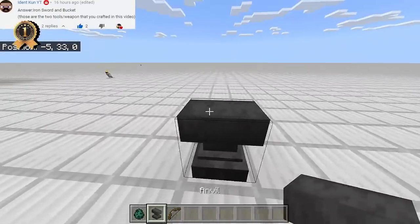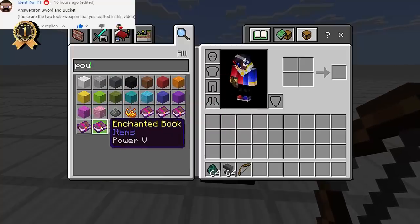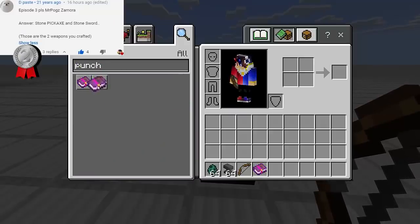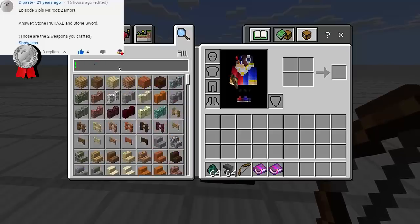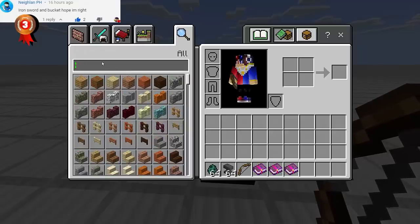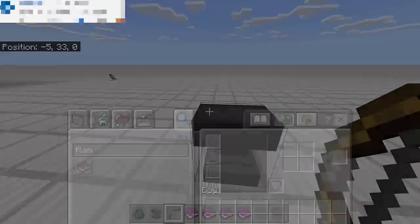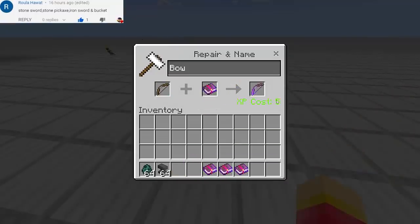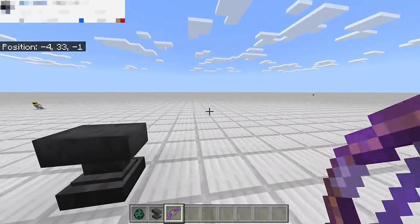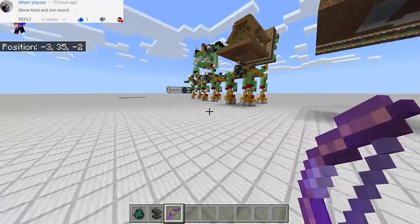Let's use the anvil right here. We're gonna need Power — it's gonna be Power Five — we need enchanted books. We also need Punch Two, then Infinite, so I will only use one arrow. And we also have Flame so that we will set our enemy on fire. So we now have our final bow with Flame One, Power Five, Punch Two, and Infinity One.